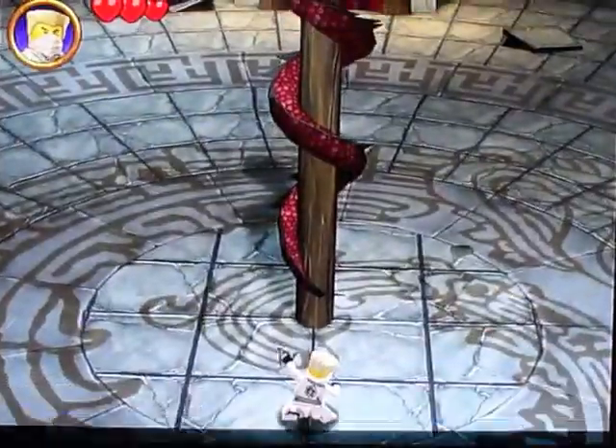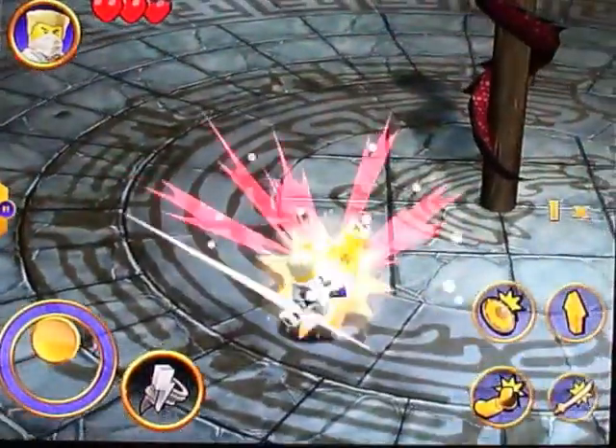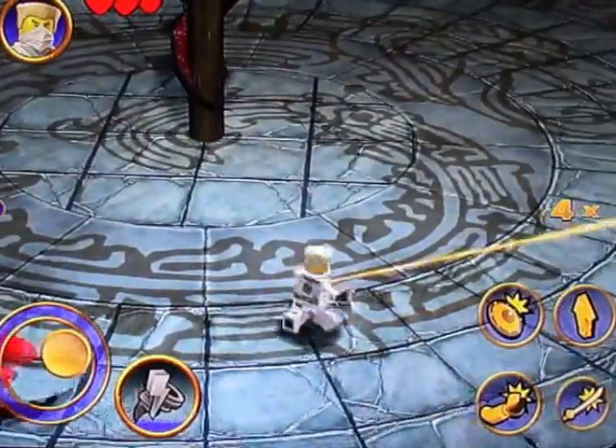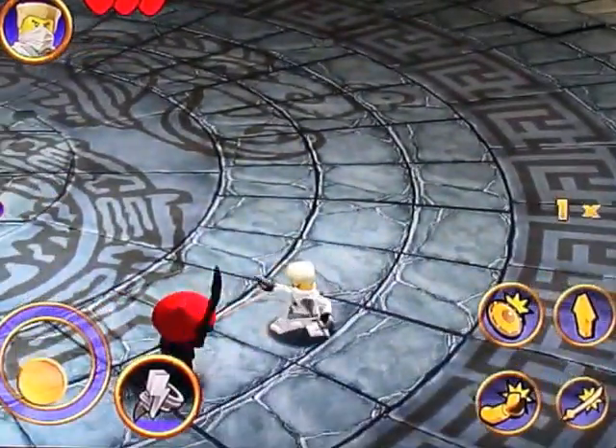I'll go one, two, three, two, one - fight! Now Zane, this guy is more useful. I forgot to check - can he do ranged? Yes he can! He's one of the strongest ninjas. He can do jump slam, he can dodge.